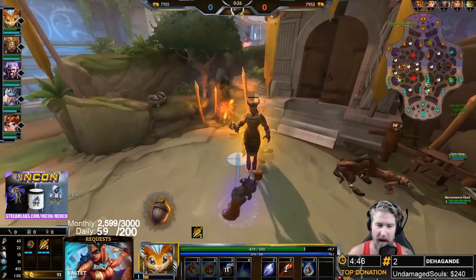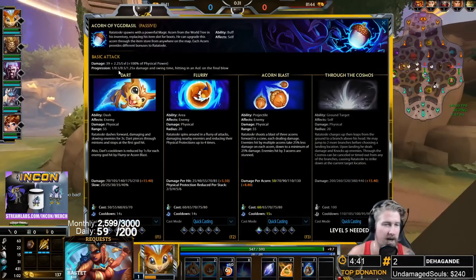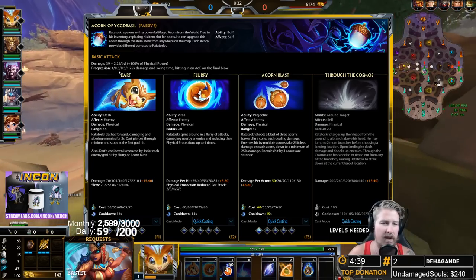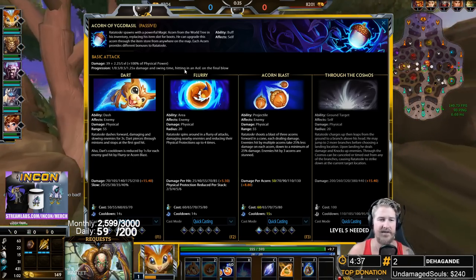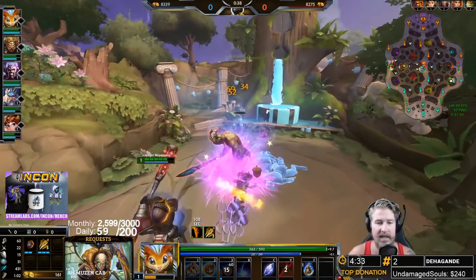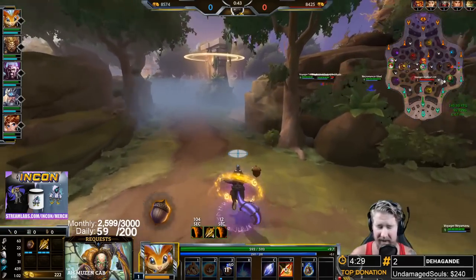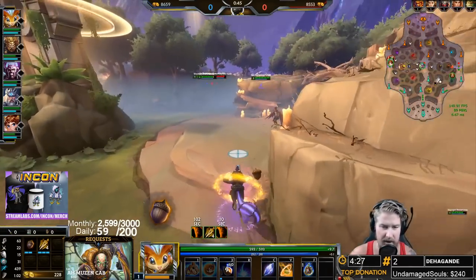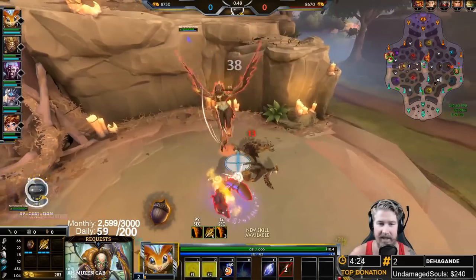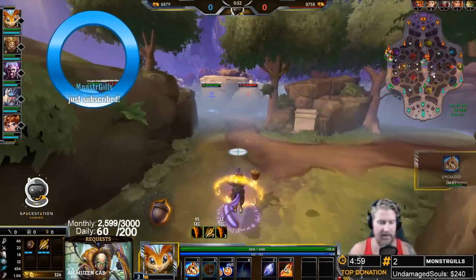Ratatoskr does have an auto attack chain. His auto attack chain is 1.5, 0.5, 1.25 for damage and swing time. On your fourth auto attack it is an AOE auto, so if you start off with your fourth auto attack on the jungle camp it will hit harder and also hit all of the camp, helping you clear a little bit faster.